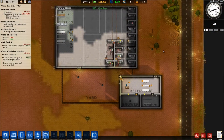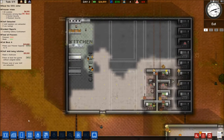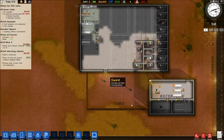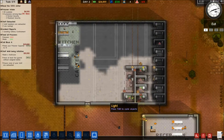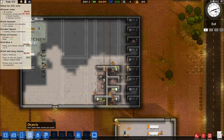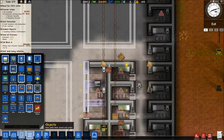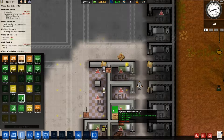He needs a solitary cell - we don't have solitary cells. What am I going to do about solitary cells? We might need to build a temporary one. In fact I'm going to have to deal with it, otherwise he's just going to be there forever. Objects, rooms - solitary. Can we just convert that to solitary? We can.